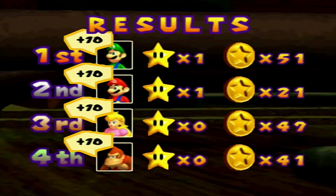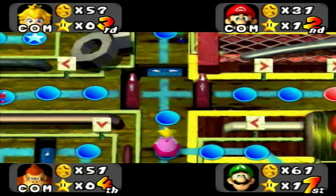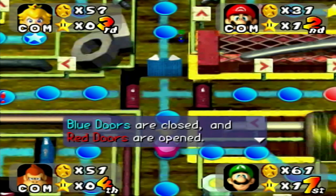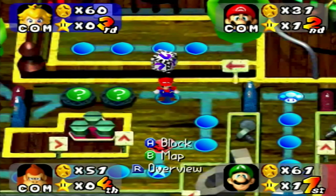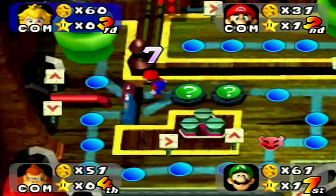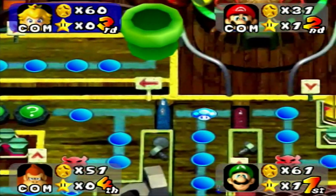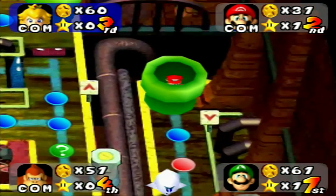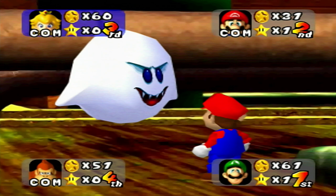Oh well, that's fine — I still get more coins in the long run. Red doors are open so he can get through unless he gets a low roll. But she could get a high number next turn — all she needs is a four or higher and she'll miss out on that star.